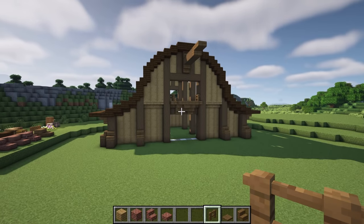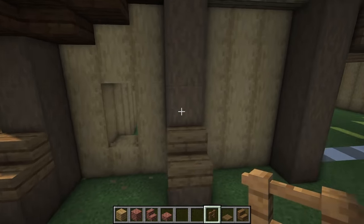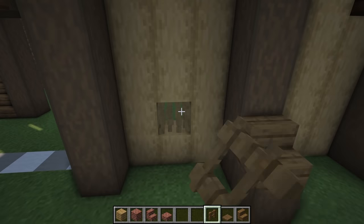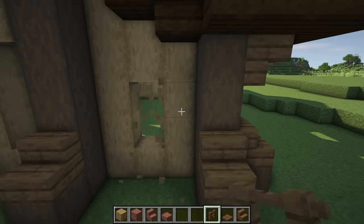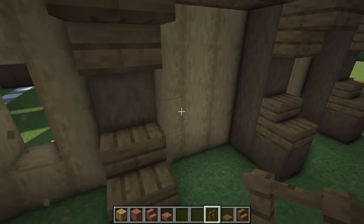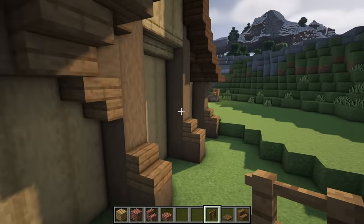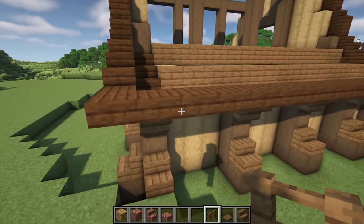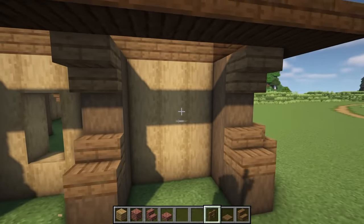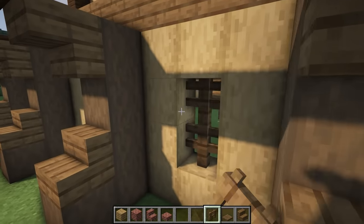Let's add a few more details to the outside. We're going to start by placing in some windows — a two-high window here and a three-high window here. On this side we're going to do the opposite: three and a two. Down the sides we're going to put two-high windows in the center of all of these, then leave the back as it is and place two-high windows in all of those. Inside the windows we're going to place two of our spruce fences.